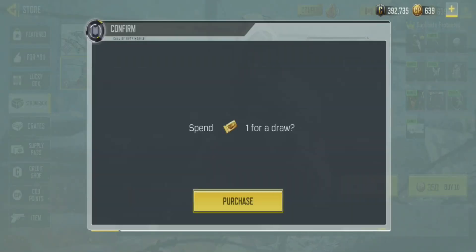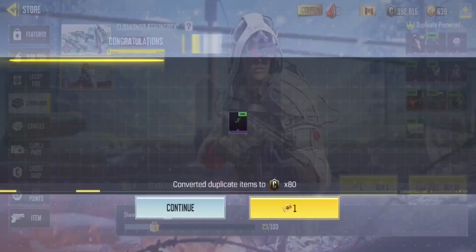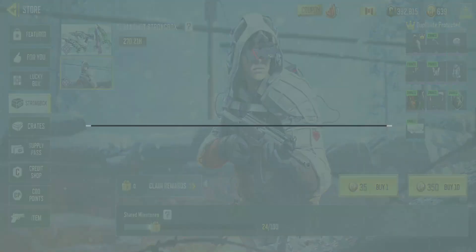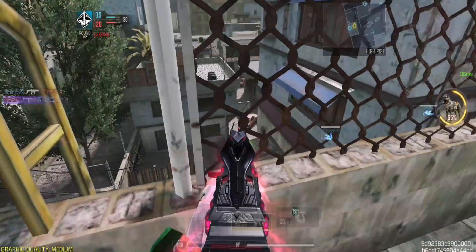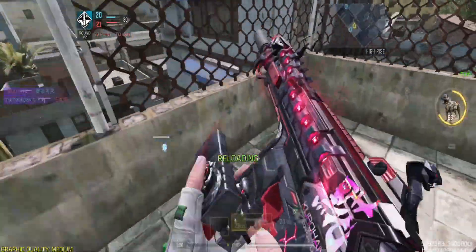Unlike other rewards at the Seasonal Store, Zero Flocked was available 2 years ago. If you opt for Zero Flocked, check your loadout first to avoid wasting your exchange token on a skin you already have. During exchange events, I recommend choosing Gold Crate Coupons over other rewards.